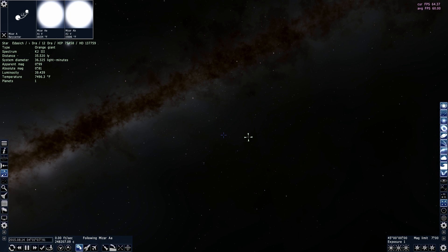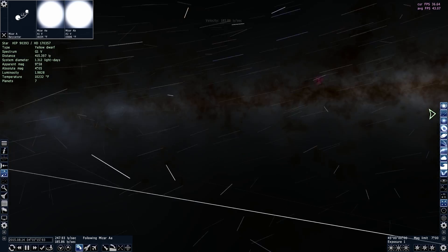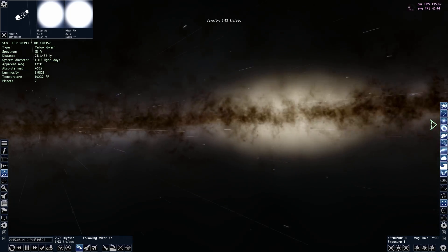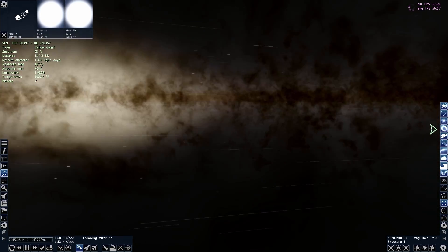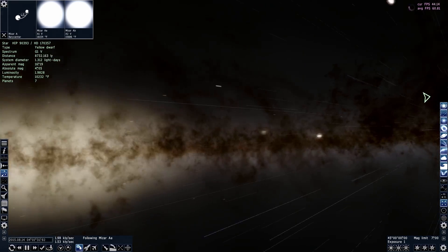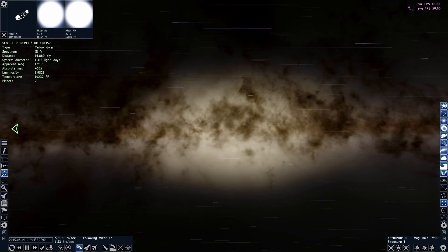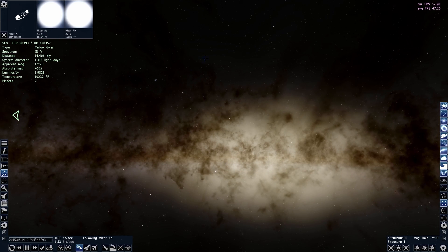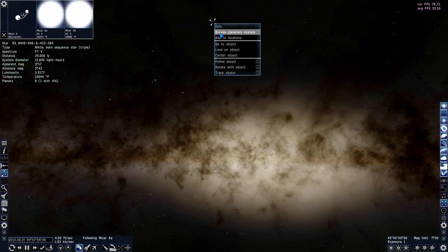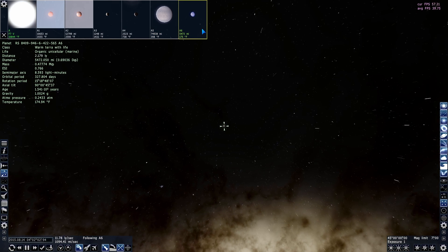Anyway, back to the matter at hand. I'm moving to a different part of the galaxy. As you can see I am moving through the Milky Way galaxy like it's nothing — traveling at a little over a thousand light-years per second, which is absolutely insane. Oh, and by the way — did I mention this is free? All of this is free. Now here's a triple system with one planet with life — that's rare, since triples usually don't have many planets. It's a warm terra.